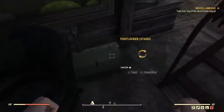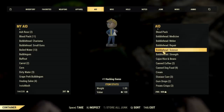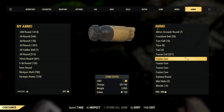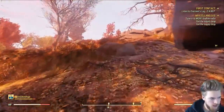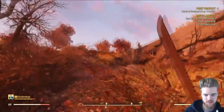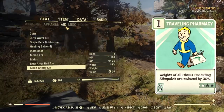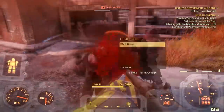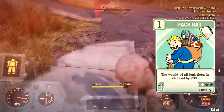Finally, we have the weight-saving perks. These are useful if you're running around scrapping and collecting materials or you're just a hoarder. Unlocked at level 3 is Travelling Pharmacy, which reduces the weight of all chems by 90% at max rank 3. Then Pack Rat, unlocked at level 7 — at max rank it reduces the weight of all junk by 75%, so you can carry more desk fans to scavenge for screws.